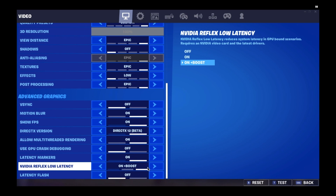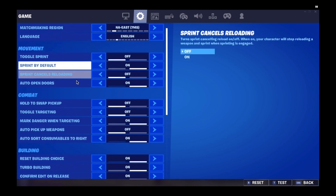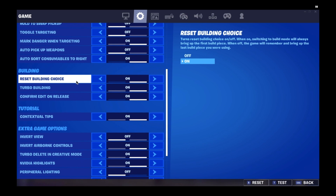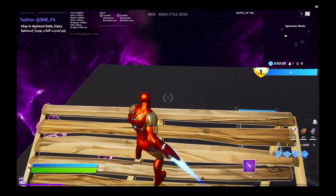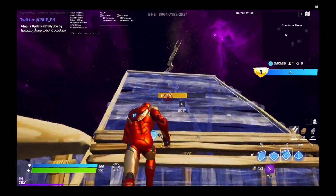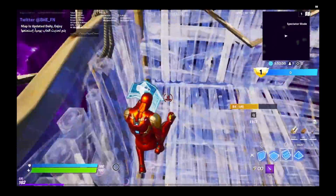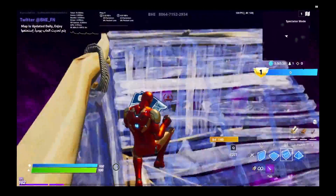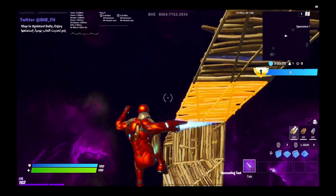NVIDIA Reflex Low Latency on plus Boost will improve system latency in GPU-bound scenarios and requires an NVIDIA video card. NVIDIA teamed up with Fortnite and Epic Games to make this better in general, and it gets you much lower ping. I'd also recommend turning off NVIDIA Highlights if you don't use clips, and turning off replays for the highest FPS. I'm getting zero ping and about 120 FPS.